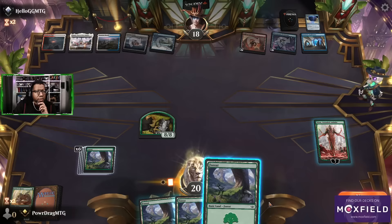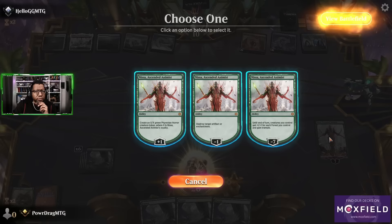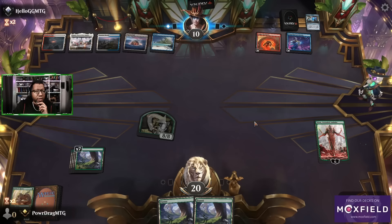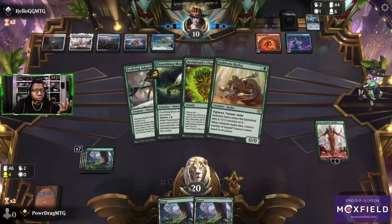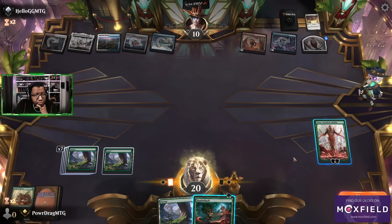We'll attack for eight again or try to. They go to ten. Yeah, I think Nissa is just gonna slowly try to eat their board. Because all we've done is draw lands — after our opening we drew one spell and just forests. This is for real trying to hold the fort all by herself; she is doing the work right now.